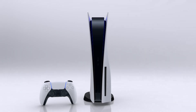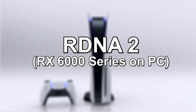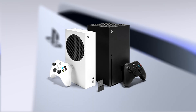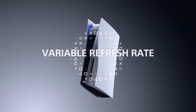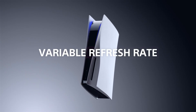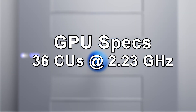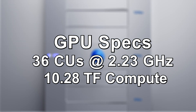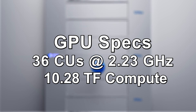The PS5's GPU is based on AMD's RDNA 2 architecture, the same one that the Xbox Series X and S use, but uses a custom design built specifically for this console. It boasts 36 compute units clocked at up to 2.23 GHz, delivering a total of 10.28 teraflops of raw graphical power.